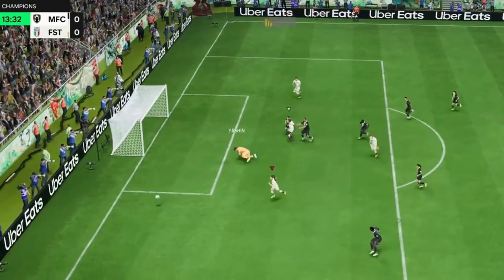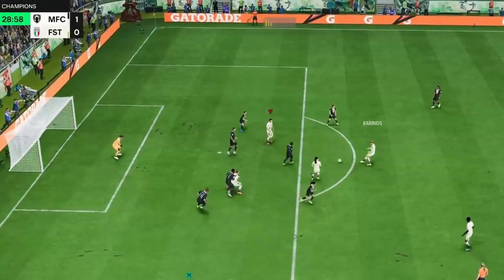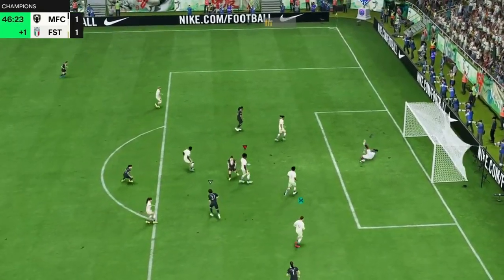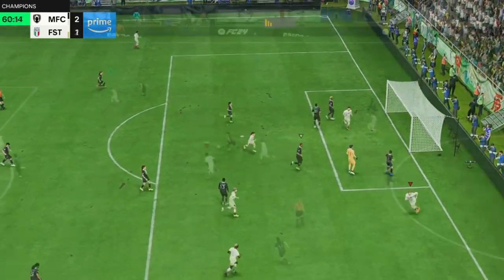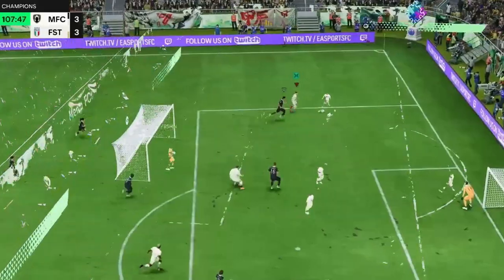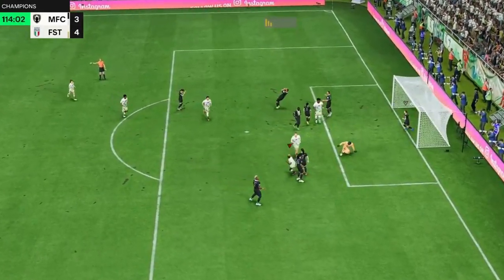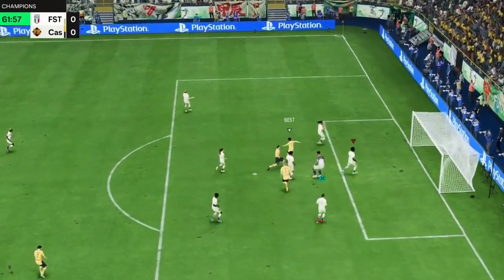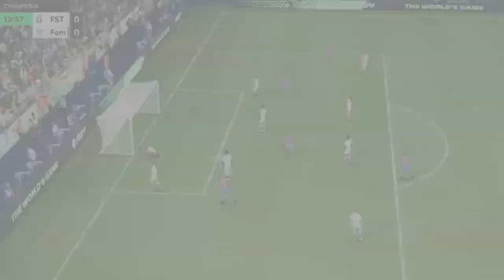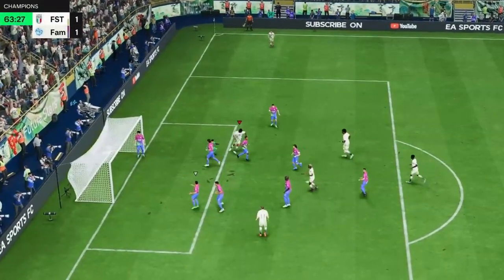Second game we again started with missed chances, then our opponent scored with Zola. We equalized with Okafor, Zola got his second, we equalized again with Rooney, then Bonmazi pulled one from 30 yards. We got one more with Rooney — 3-3 — and went to extra time, where we scored 2 and won. Third game our opponent led 1-0 from second half and we lost. Fourth game we conceded first but equalized with Kundenanji, took the lead, and closed it out with Rooney for a 3-1 win.